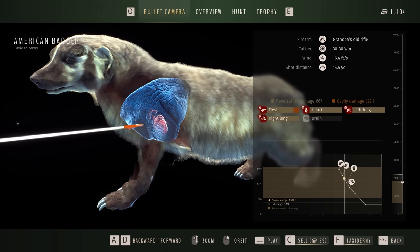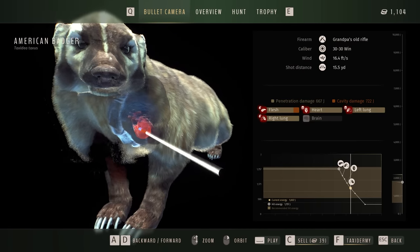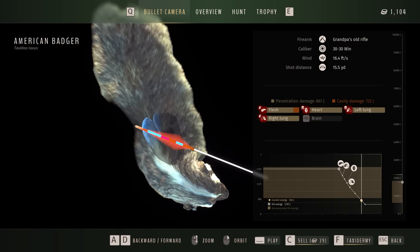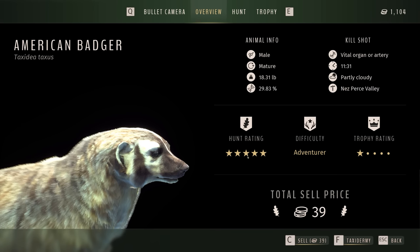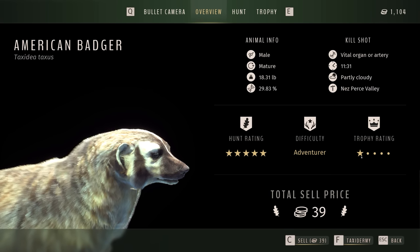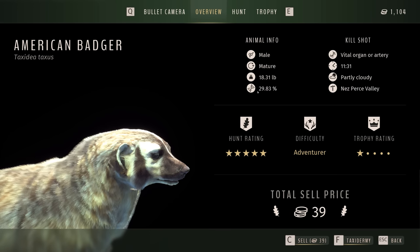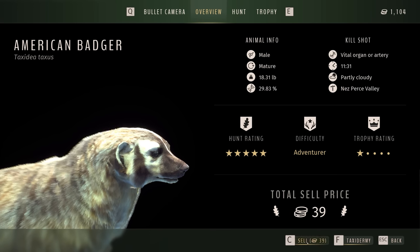Nice clean shot — flesh heart shot, left lung, right lung. Look at that, right through him. Killed him instantly. Little sorry badger — you had to be sacrificed buddy. Rating was a five-star adventurer difficulty, only a one trophy rating. But we did really good. Gene pool information is right there — very cool. We're gonna go ahead and sell him.